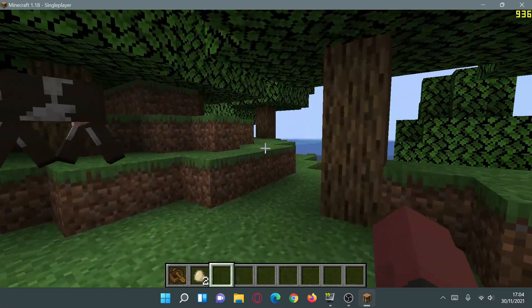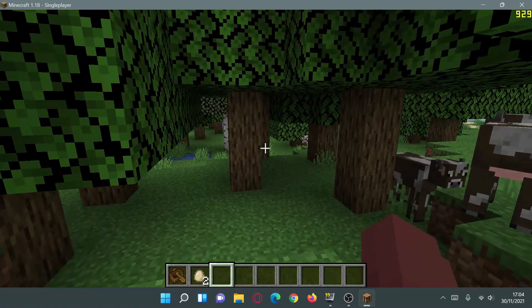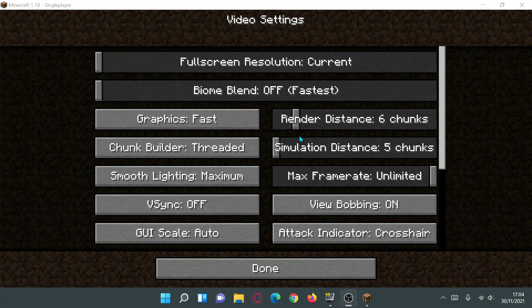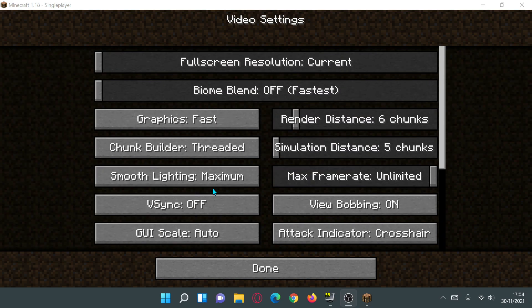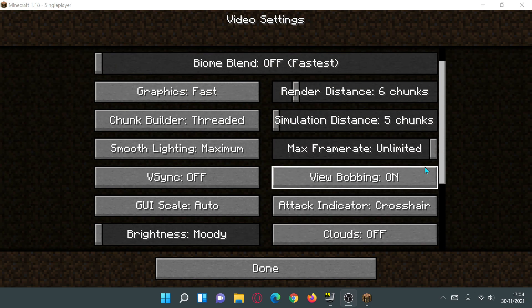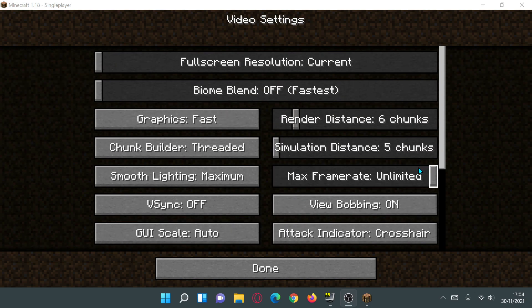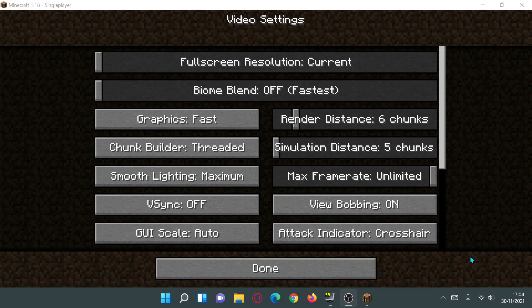If you guys are getting low FPS on your default settings, these are the settings I'd highly recommend. To summarize: turn everything to the lower setting and move all sliders to the left, except for Smooth Lighting, Chunk Builder, and Max Frame Rate, which should be set to Unlimited. These are the video settings I use to get nice FPS boosts in version 1.18.